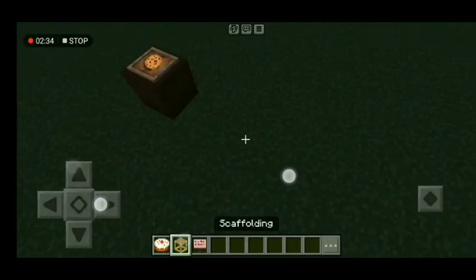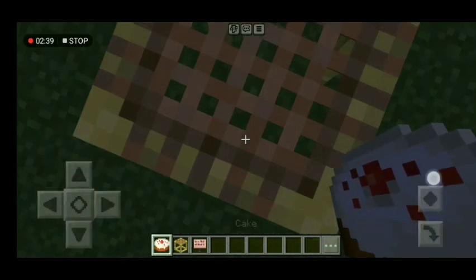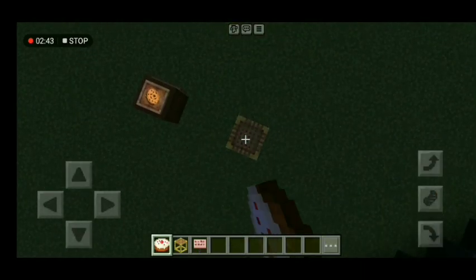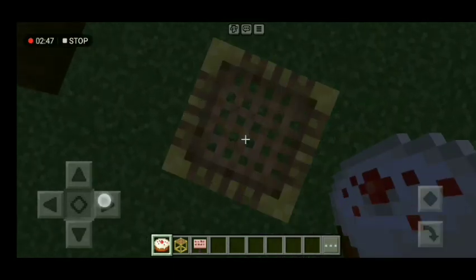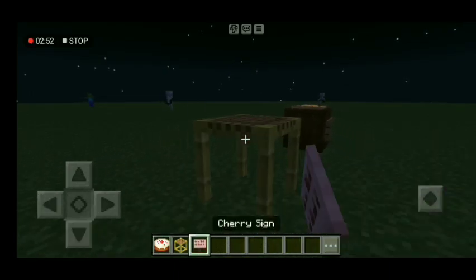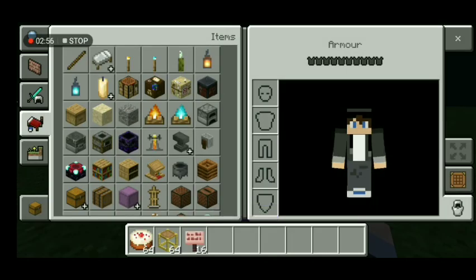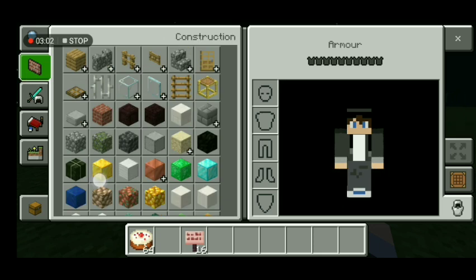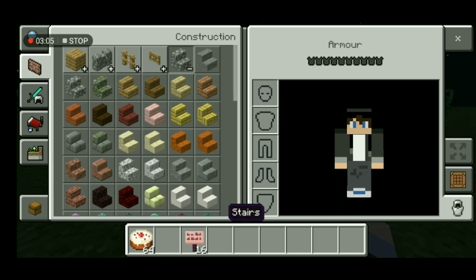First thing you need to do is take your scaffolding, place it down, shift — wait, you can put a cake on scaffolding. Okay, let's just change it into a stair and some half blocks — slabs.